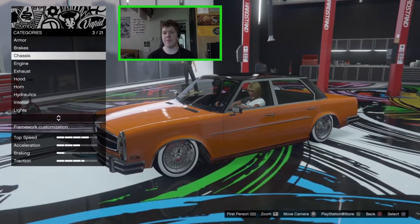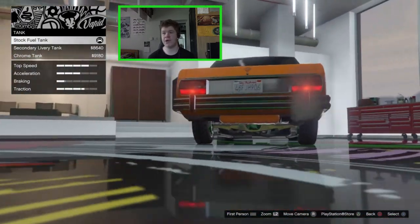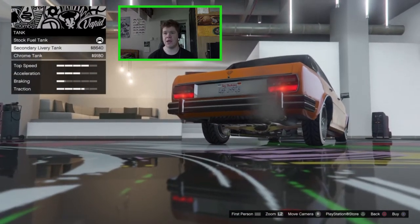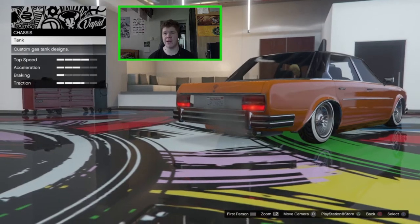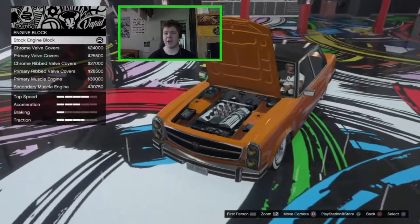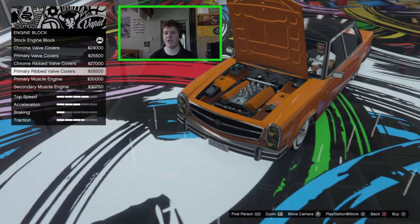I'm not going to bother with armour and brakes, we're just going to do the important stuff. You can change up the fuel tank - the stock one is going to be the primary colour, you can have a secondary colour livery or you can go for the chrome tank. I quite like just the stock fuel tank, it matches up with the primary so I'm going to leave that. For the engine block we can change it up and make it a bit nicer - I'm going to go for the primary ribbed valve cover.